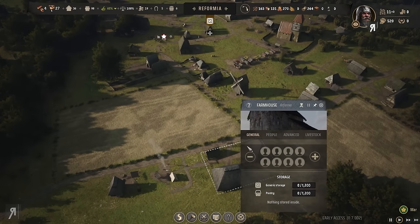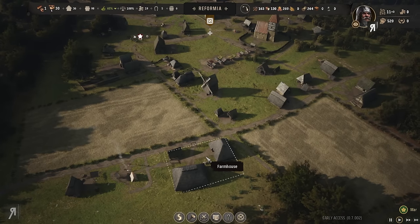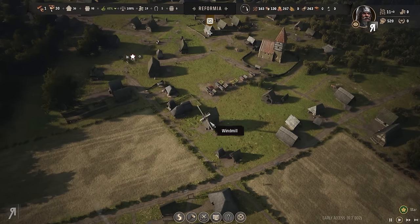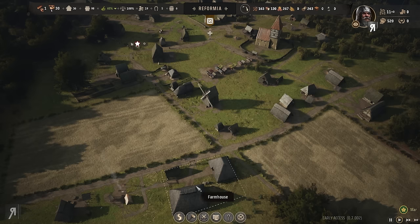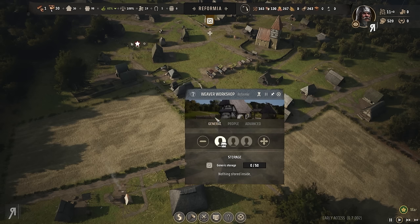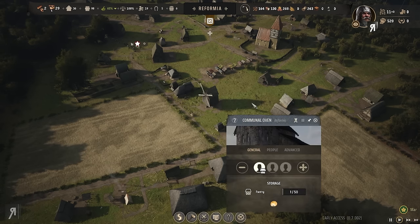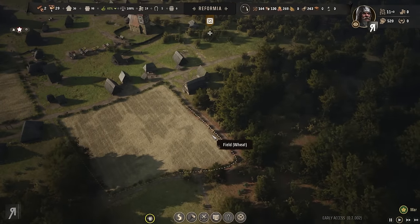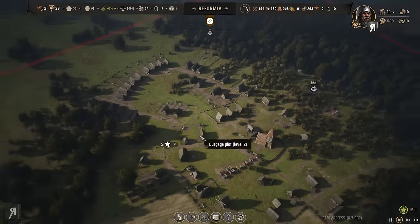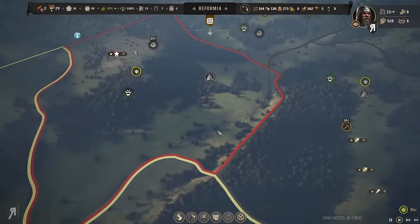Let's get three people on this and we now have the ability to use an oxen too — fantastic. Let's get two people on it. The windmill's not even necessary right now because we need to make bread once the wheat is done, but we don't need it immediately. Where are the raiders? I was expecting them to attack.